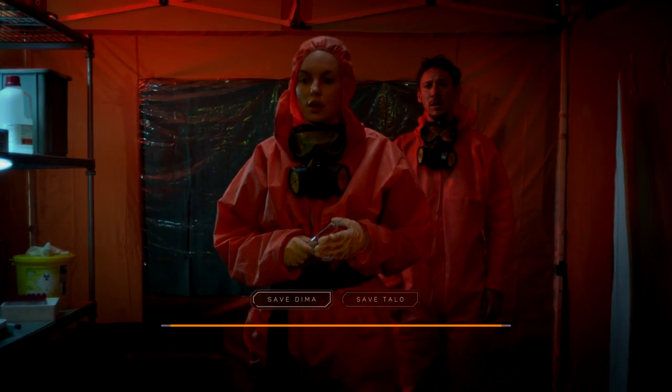So in the prologue, we are going to go lighthearted, then positive, and then save Dima. So just the first choice for the first three choices.